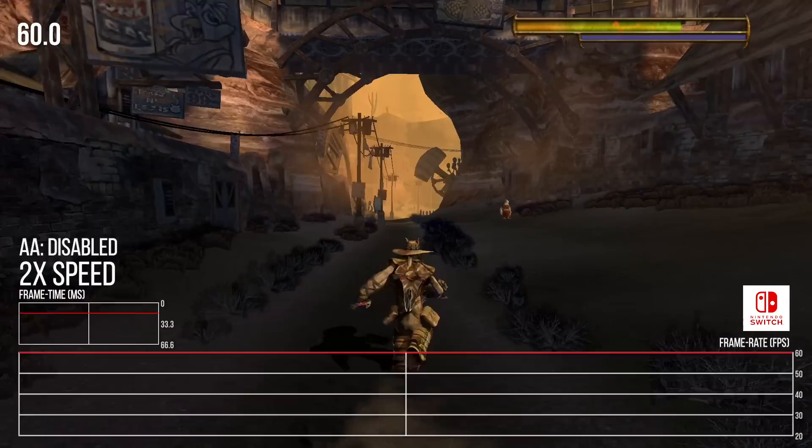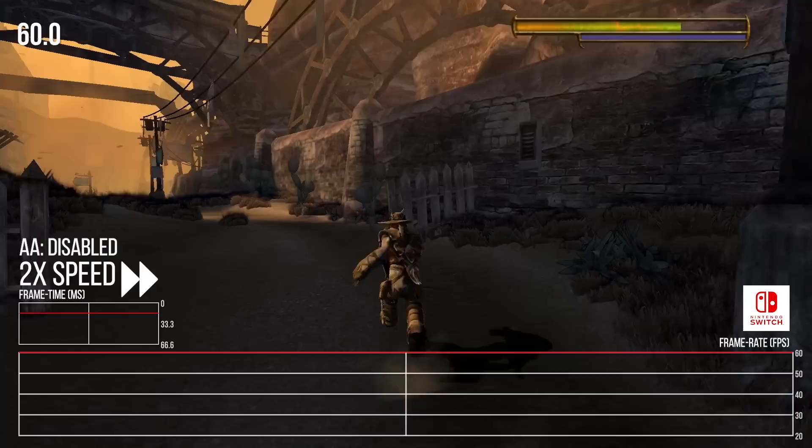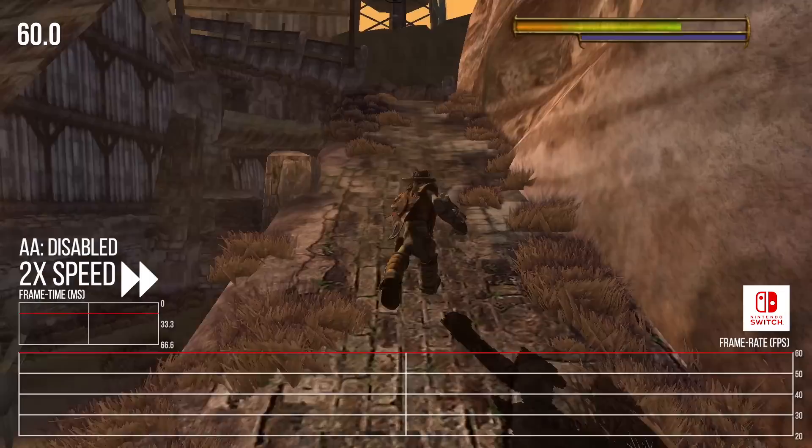Just for good measure, here's the same town running with anti-aliasing completely disabled. It doesn't seem to have much of a performance advantage over FXAA, so this is perhaps an option for folks who aren't fond of FXAA's blur and dislike the performance hit from MSAA. Either way, it's very stable except in areas where something other than the GPU is bottlenecking the system.